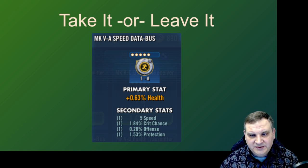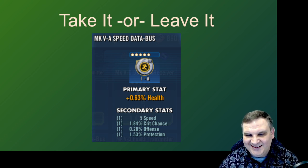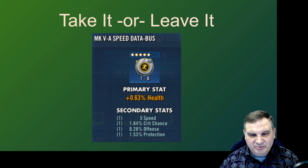Here's a speed data bus. This one's a pretty clear investment — five speed, crit chance, offense, protection. The protection isn't necessarily an offensive stat, but the mod's all going in a good direction with being a speed set with speed substat and good substats. So definitely worth the investment to see if this one works out.